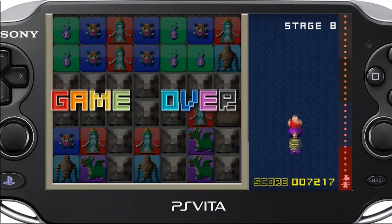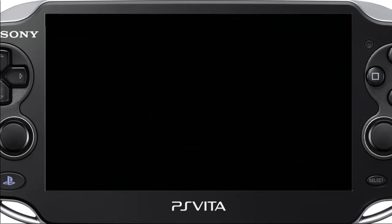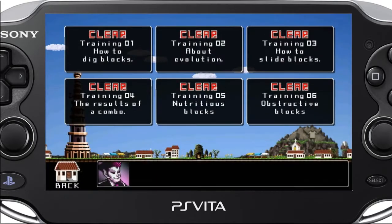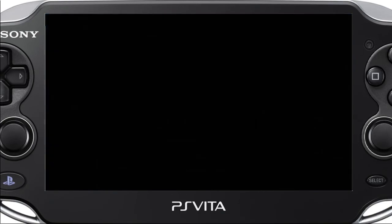I'll show you the boss rush mode real quick and then we'll end this video. You can see I got D-ranked that time because I'm not very good, I guess. So make sure if you do buy the game, do the training, because it teaches you all these different strategies. In boss rush you just basically play through a boss and try to beat it as fast as possible. I'll do the second boss right here — it's level 20, so we should have two life bars.